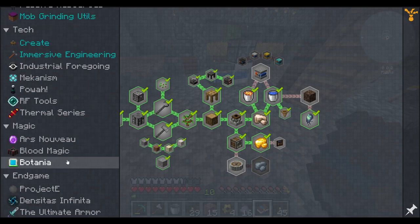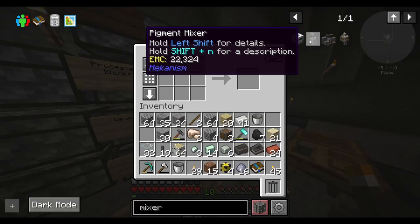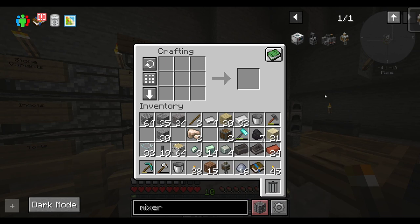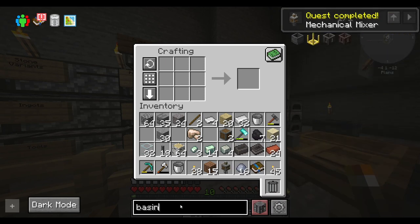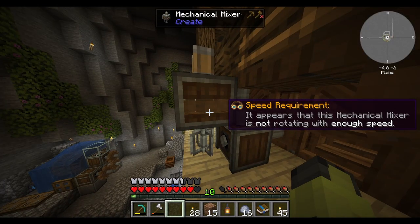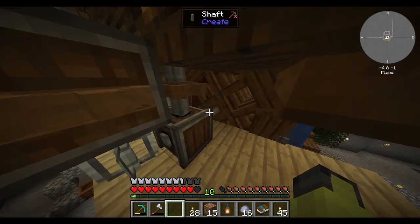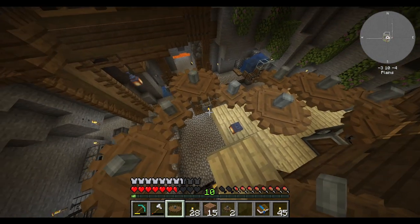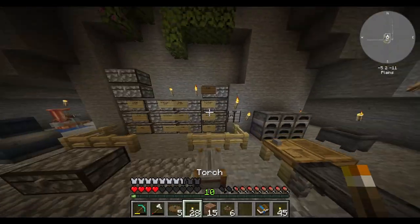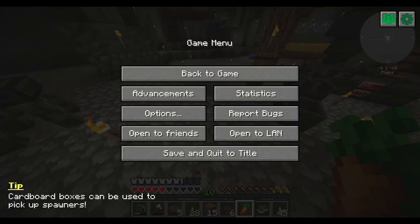I am familiar with this mod and a fan. Let's see if I can make a mixer as well — just a normal mechanical mixer. That was easier than I thought. I believe I need a basin as well. This mechanical mixer is not rotating with enough speed. Yeah, that makes sense. I don't understand gear ratios — help. Don't tell my sister I said that. She's tried to teach me gear ratios, neglecting the fact that my brain is smooth.